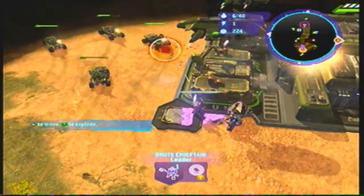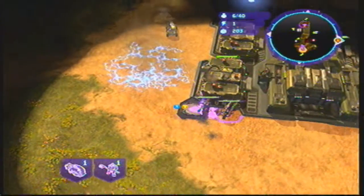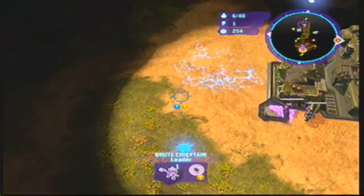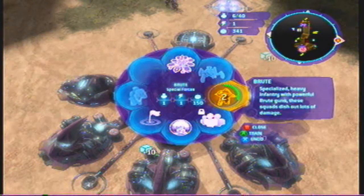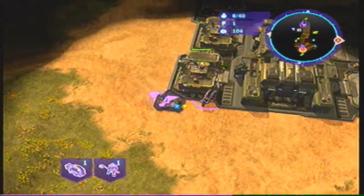So you can see I start attacking his supply depots, and then he brings over a slew of warthogs, so I quickly try to kill those with my leader's special power. As you can see, he's running around with his warthogs. I go ahead and start training more brutes and start calling them over to my Chieftain so they can back him up.